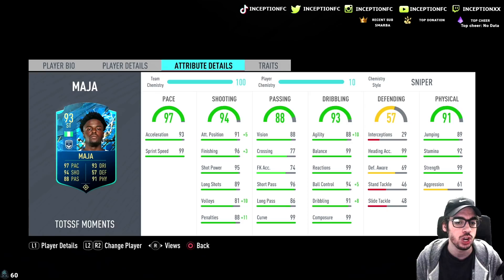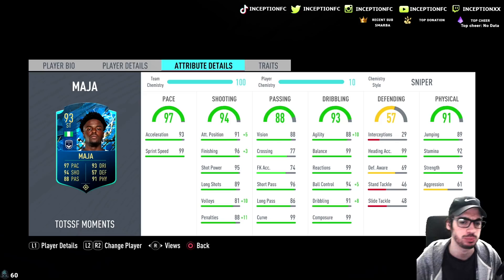We're taking a look at a card that is 93 acceleration with 99 sprint speed. Attacking positioning at 91, but we give him the sniper chemistry style to compensate for gameplay, bringing him to 96 attacking positioning. 96 finishing we're going to make a 99, and his shot power at 95 is already quite solid.